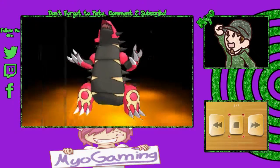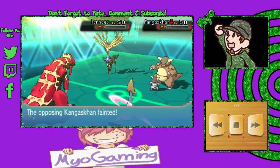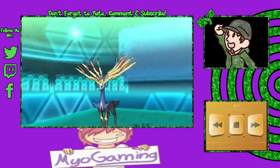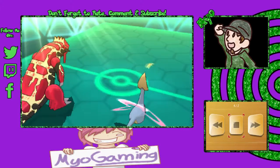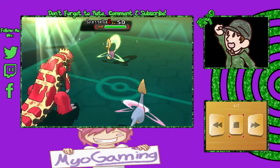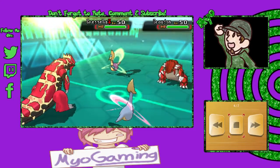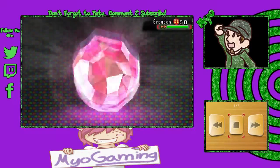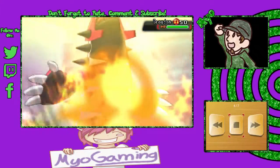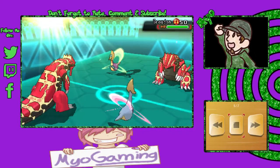Groudon goes for another Precipice Blades, taking out Kangaskhan and Xerneas — both those Pokémon fall. Mayo looks like he's in a pretty good position, but this is Pokémon and anything could happen. Dennis sends out his Cresselia and Groudon. It all depends on the speed within Trick Room to see whose Pokémon go first, as Dennis also has a Primal Groudon.